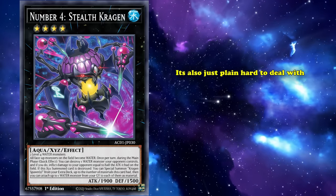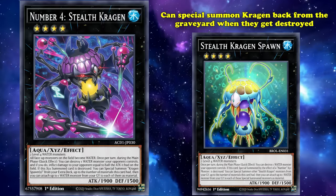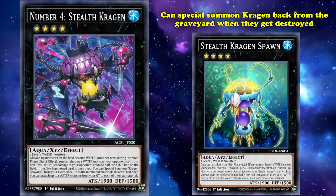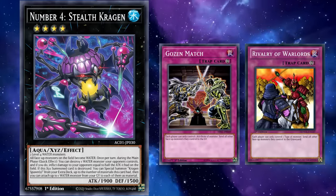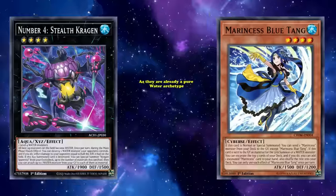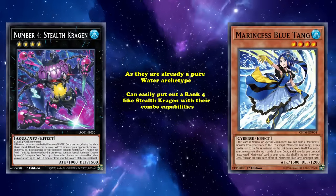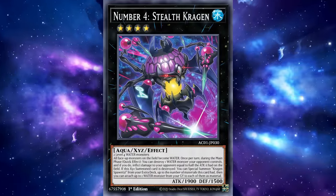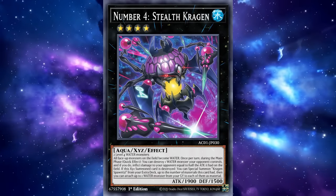Stealth Kragen is also just plain hard to deal with, as the Stealth Kragen Spawns summoned when it's destroyed can special summon Kragen back from the graveyard when they get destroyed. Kragen has been involved in some Water-based stun decks as a one-card control engine to back up floodgates like Gozen Match and Robber of the Warlords. A more modern and dynamic deck like Marincess also sometimes runs Stealth Kragen, as they're a pure Water archetype that can easily access Rank 4s, and both decks play well with the same kinds of floodgates. Stealth Kragen is an impressively strong standalone card and a very sticky threat.